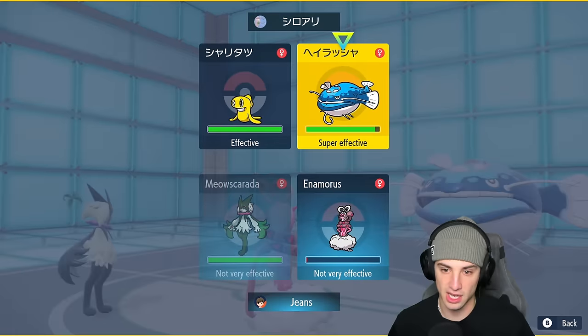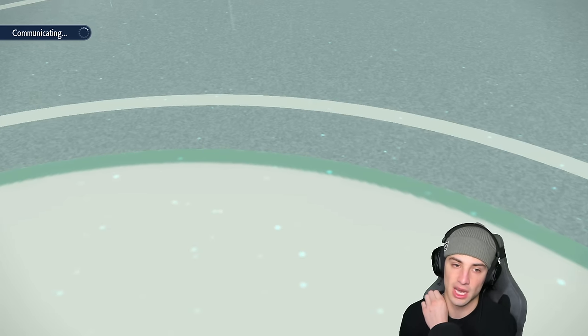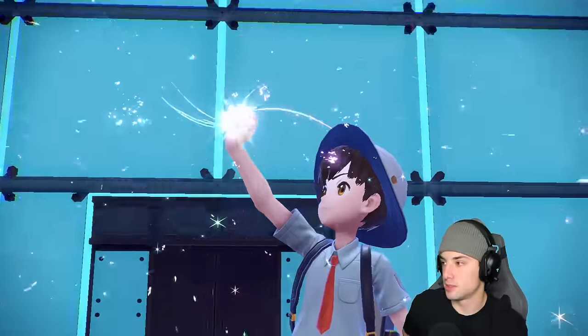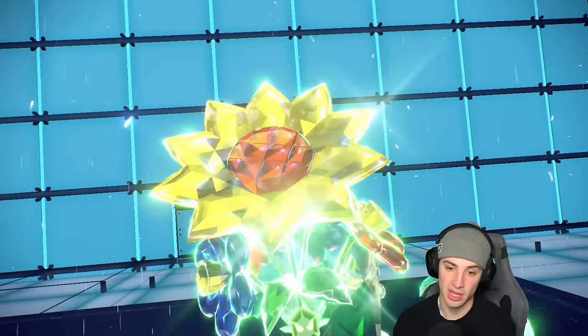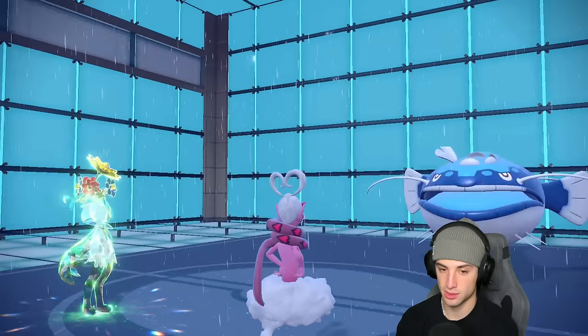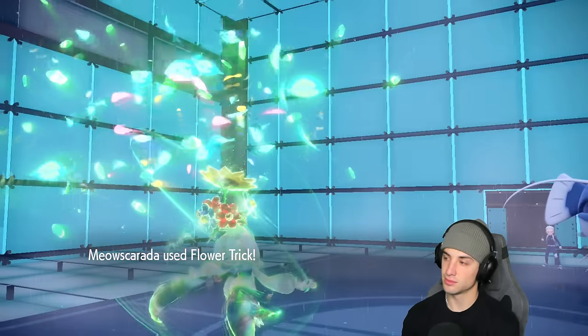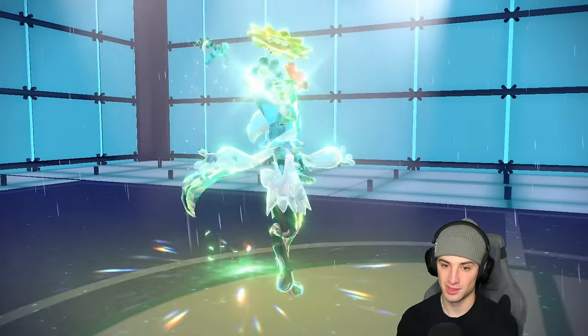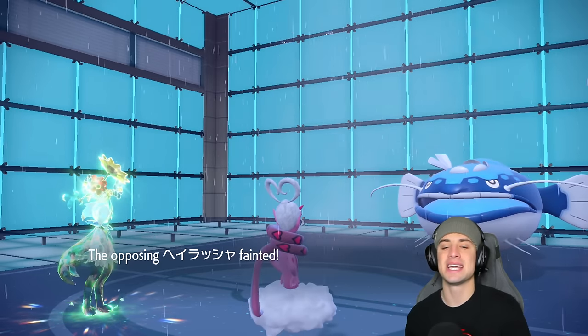It's time to bring out Meowscarada and I'm going to Terastallize it — give it the damage boost. Luckily they don't have Tera left — that's huge. Guaranteed crit with Flower Trick, Tera slash Grass attack right now. I'm going to protect Enamorus because if I can KO Dondozo, I can definitely use Enamorus for a different matchup. I doubt we outspeed Dondozo but actually Iron Bundle did — let's see if it does. Protect coming from Enamorus.